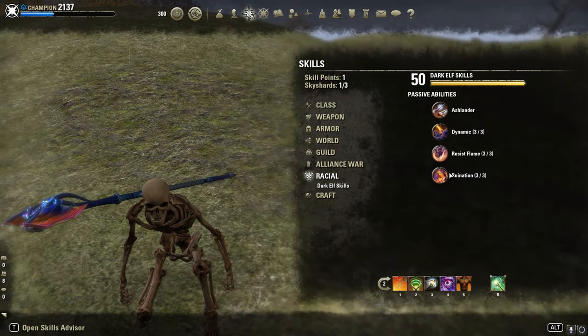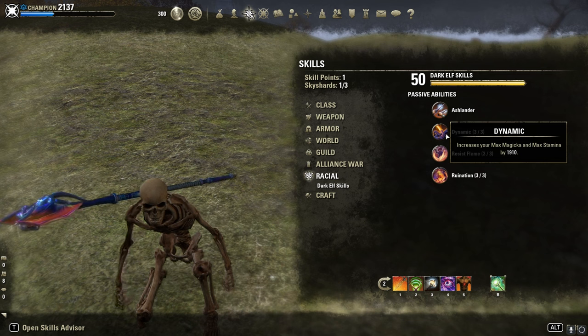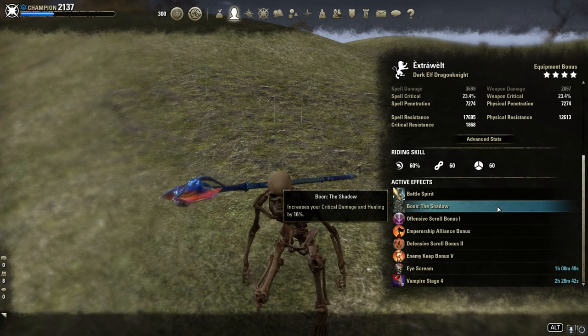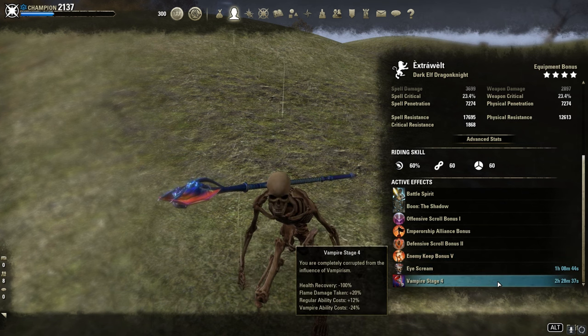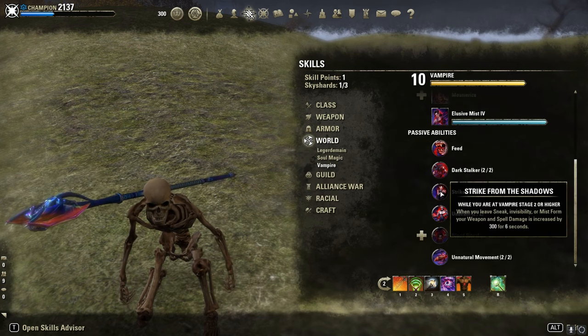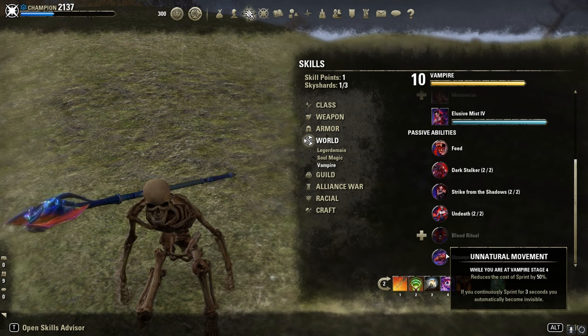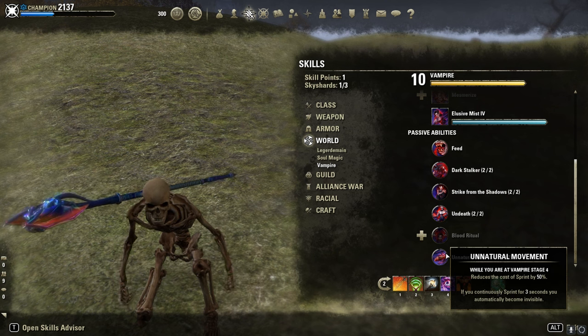Race: Dunmer would probably be better, but Dunmer with higher offense works too. Mundus: the Shadow for extra crit damage. Ghastly Eye Bowl as Backbar, Vampire Stage 4 to decrease the health cost of Simmering Frenzy. For the passives: Strike from the Shadows for 300 more spell damage, and Unnatural Movement, which reduces sprint cost by 50% and if you continuously sprint for 3 seconds you automatically become invisible. Since we are Magicka DK, we don't have Cloak like Nightblades.